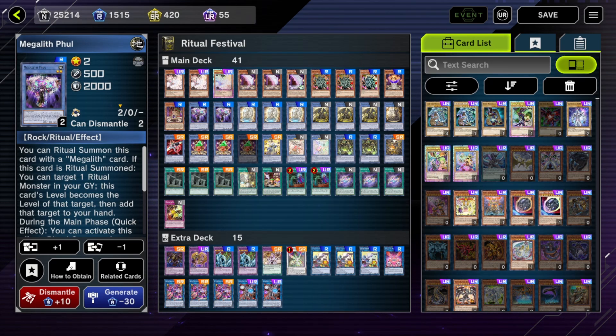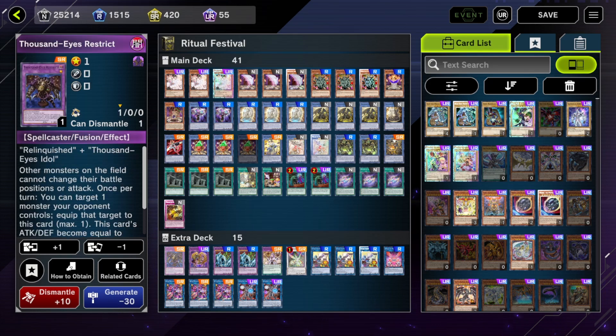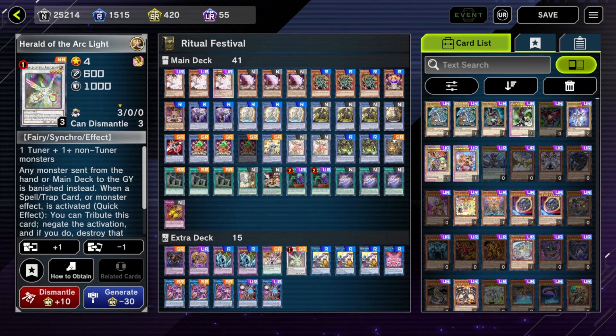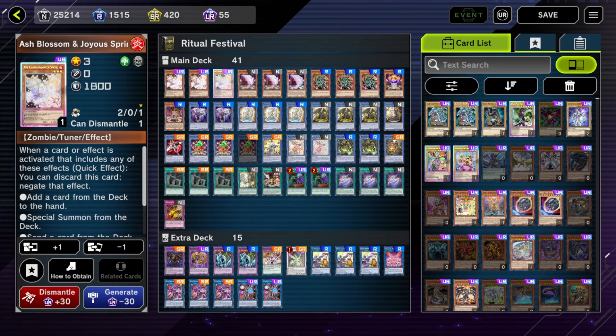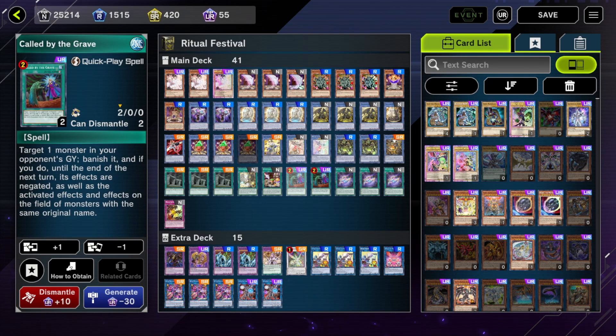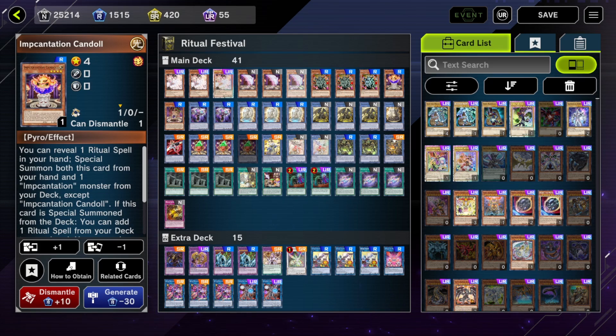This is what a typical Megalith deck looks like. The extra deck we can't use at all because everything's banned, so don't worry about that. For staples, there's Ash Blossom and Called By, basically. Then you have the Megalith engine and a small Incantation engine.